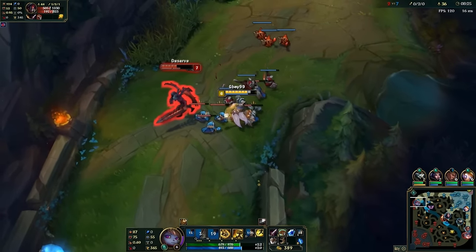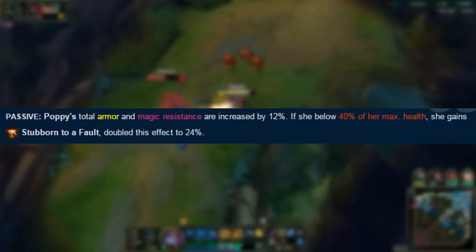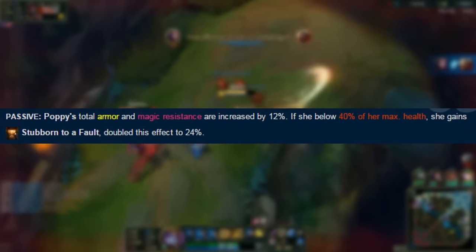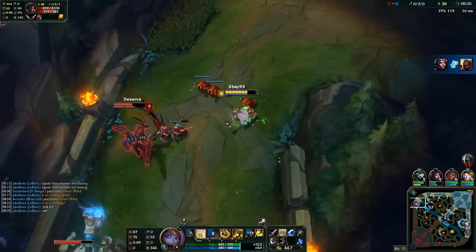It's also worth noting that Riot did a really good job of simplifying Poppy's old passive — getting tankier and harder to kill at low health — and moving it over as a new passive for the W. All in all, I'd say this is a really good ability: very skill-oriented, creative, and satisfying.